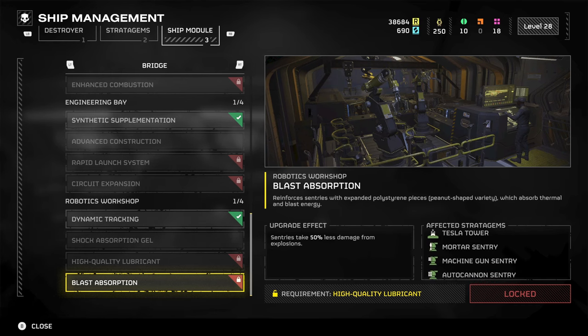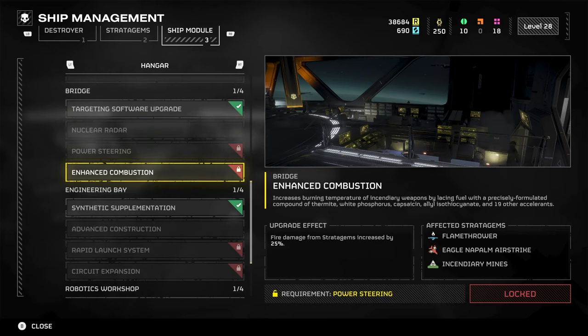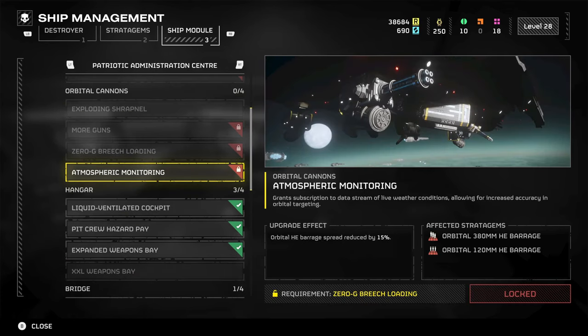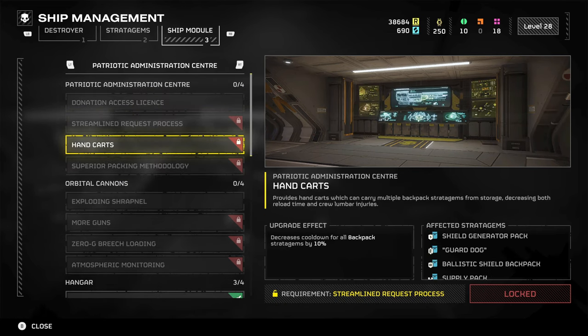I'm going to say the upgrades are not actually that good overall. Sentries taking less damage from explosions isn't that great. The lightning arc — Circuit Expansion — is really, really good. The fire damage from stratagems is not too great in my opinion. The eagle stratagems dropping one additional bomb from the XL Weapons Bay is pretty good. The spread being reduced by 15% — not too bothered. Refilling support weapons could be quite helpful in battle, but overall there are only a couple here that are worth it in my opinion.